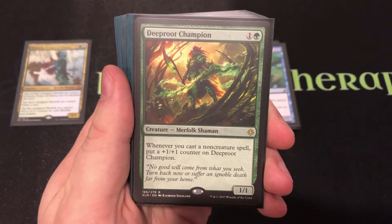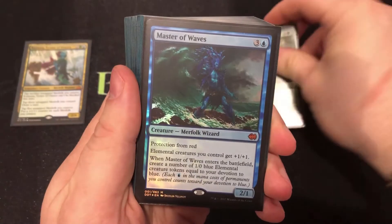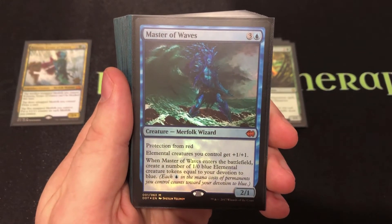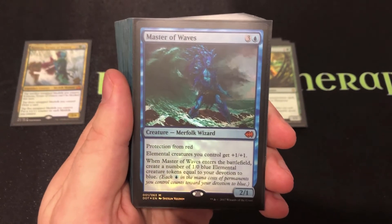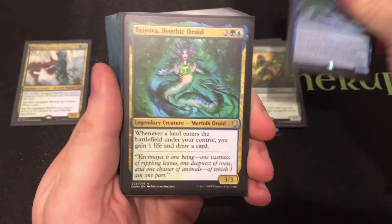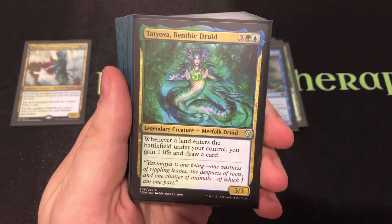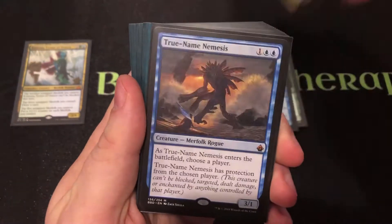The Deep Root Champion just gets bigger when we cast non-creature spells, which helps control the board state. Master of Waves spits out a ton of little elementals based on your devotion and is a lord for those elementals — with protection from red, a unique thing to have on a Merfolk. Tatiova, the Benthic Druid lets us draw more cards off our land plays, so drawing land isn't a dead card if she's on the board.